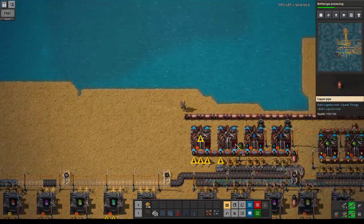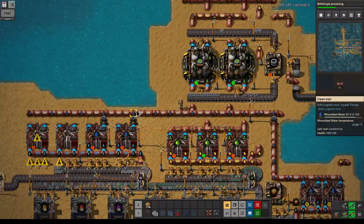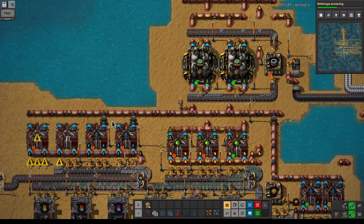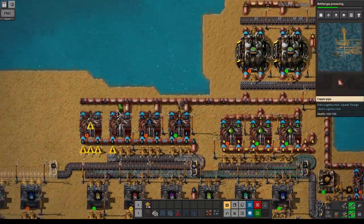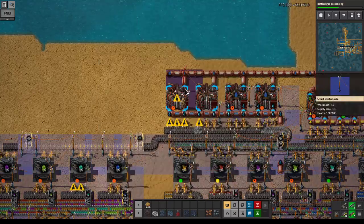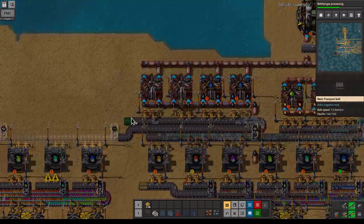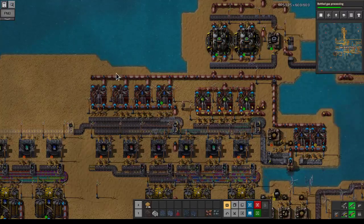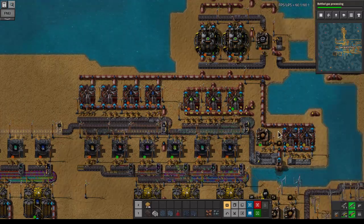What we could do actually is have this make these have priority over these guys. If we don't use a top-up valve here we can probably do without the landfill crafting over there, because the machine over here — like this one — is going to have a heavier load, since if all the stone here gets used then having these two as a buffer is probably okay.